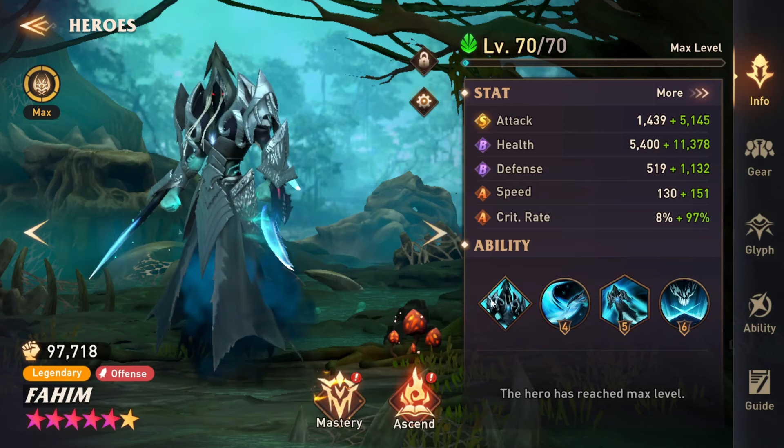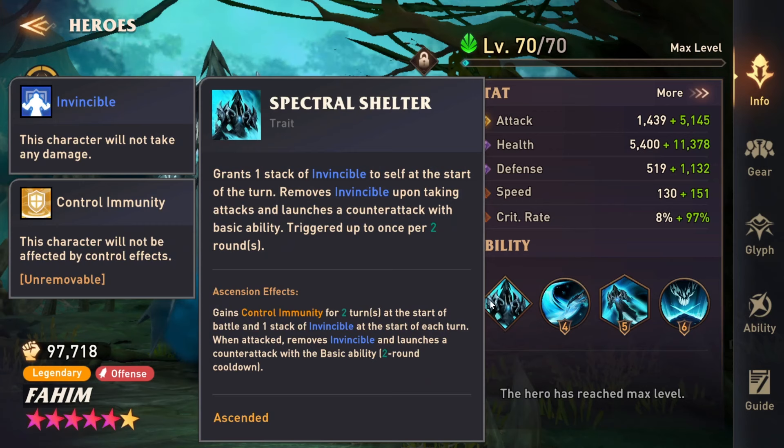So he actually has the capability to have the joint attack up at all times, which is what makes him very useful. He has this trait that grants him a stack of invincible whenever it's his turn. If this was at the start of the battle, it would be really good and also really bad — really good for PvP, allowing him not to get one-shot by like an Alyssia, but also bad in boss fights because he keeps getting invincibility over and over again based on his cooldown. So he grants himself a stack of invincible at the start of his turn, which removes upon taking an attack and launches a counterattack with his basic ability.